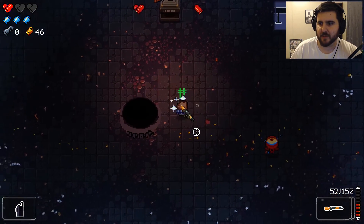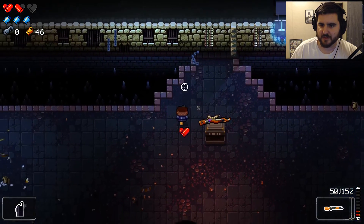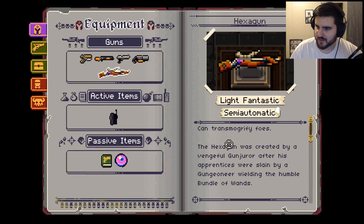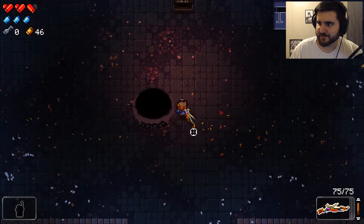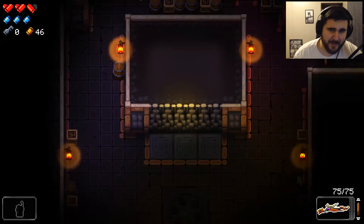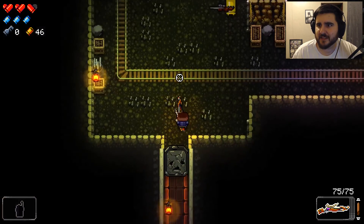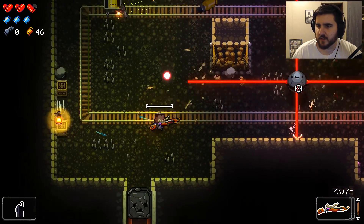Oh my god, that rifle looks amazing. Poor little dude was crying and I shot him in the face. What is this — the Hexagon? 'Can transmogrify foes. The Hexagon was created by a vengeful Gunjurer after his apprentices were slain by a Gunjoneer wielding the humble bundle of wands.' I don't know what it does but I want to find out. It just killed him — it didn't really do anything visual but it's powerful as shit. I like this thing.